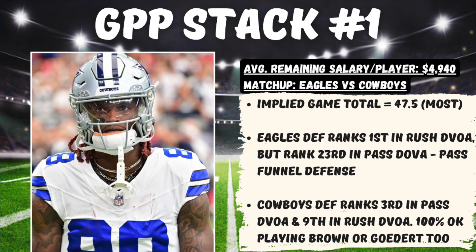Number two, this Eagles defense is phenomenal against the run, ranking first overall in rush DVOA, but they rank 23rd in pass DVOA, so they really are a pass funnel defense. The implied total for this game is at 47.5 points, the most on the main slate, so there's definitely some shootout potential here. Dak and the passing game looked really good coming out of the bye last week against the Los Angeles Rams, so trying to build off of that.